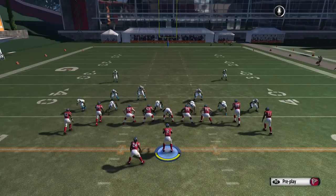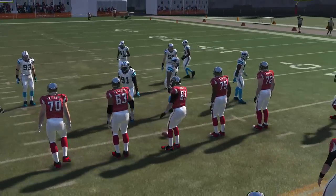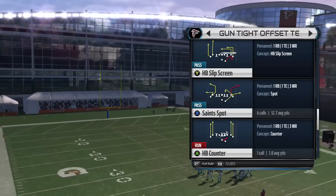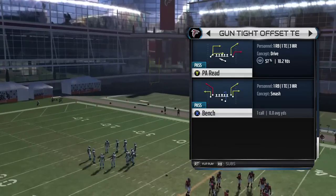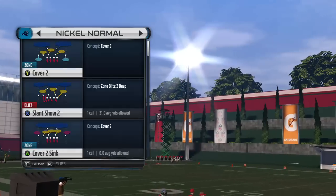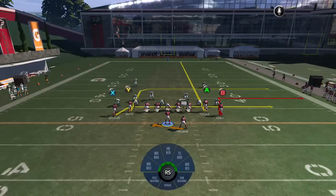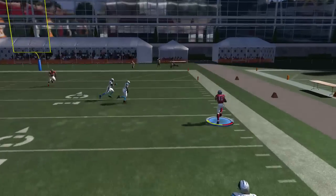We're going to stay in this set and do the next play — it's going to be called PA Reid. On this one you want to go ahead and streak the A, and you're going to hit B on this bumper route and you want to hit the sideline. It's going to come right up field and you get it right there.